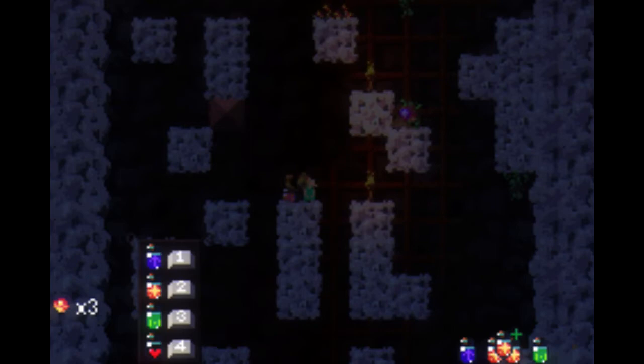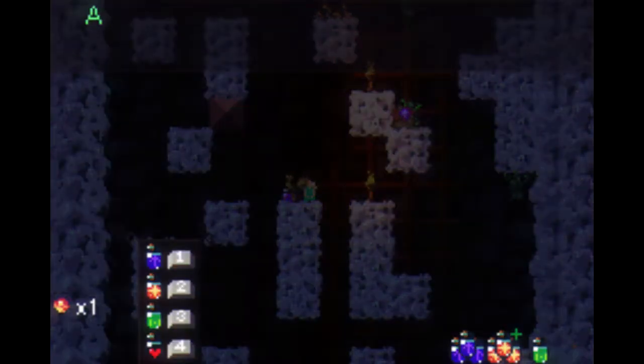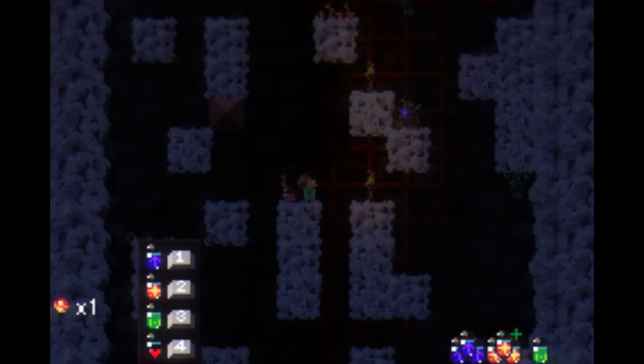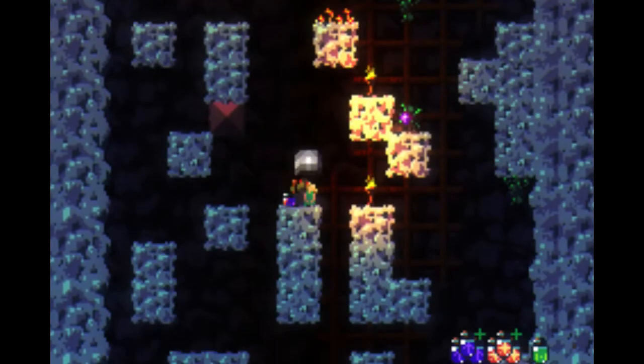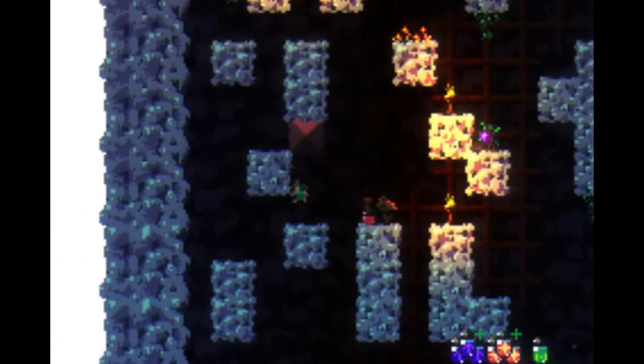I think I need some more jump potions — that's what this is gonna boil down to. I want to see what that heart does. A revival potion will consume four berries. So in addition to these jump potions, there are also corrosive potions, which I haven't used too much. You can use them to kill enemies, but they're super awkward to use, like everything else in this game.